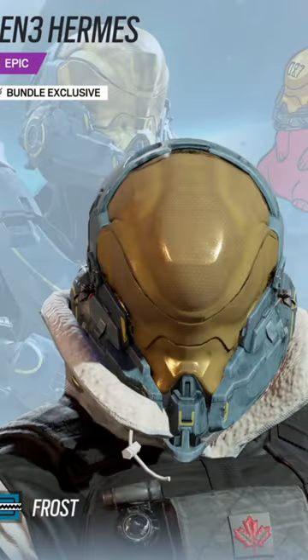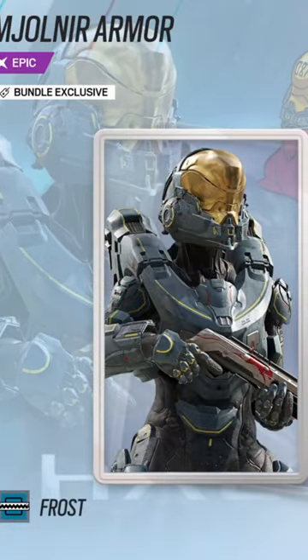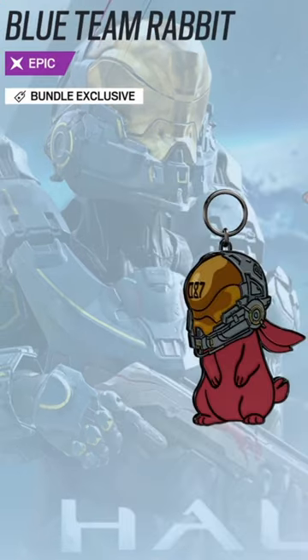In the bundle you get the Gen 3 Hermes Helmet — even though this is Gen 2, but I'll ignore that — you also get the Mjolnir Armor, the Oathsworn Weapon Skin, the Mjolnir Armor Operator Portrait, a card background, and the Blue Team Rabbit Weapon Charm.